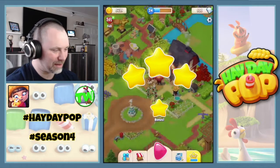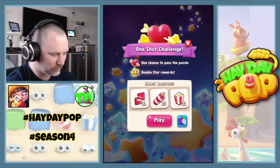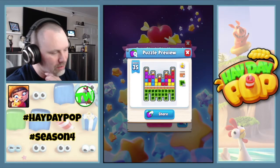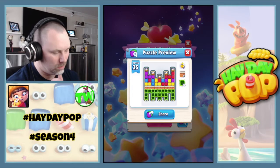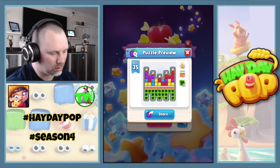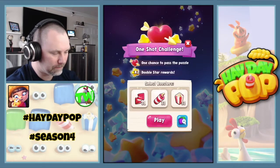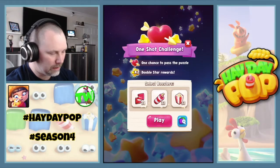16 in the piggy bank. Oh no, a one-shot level. Let's take a look: five chicks, nine walls and 21 hedges. Oh, the beach balls are gone - we're all sad, no more beach balls.